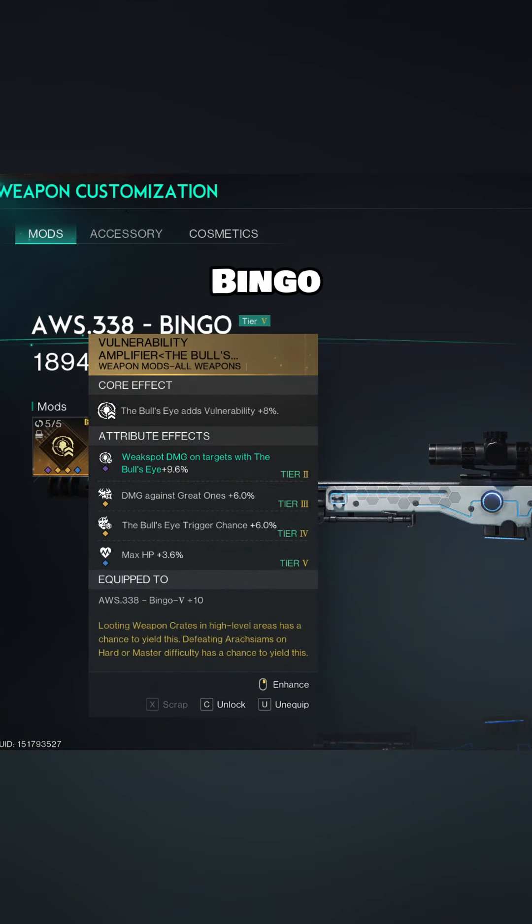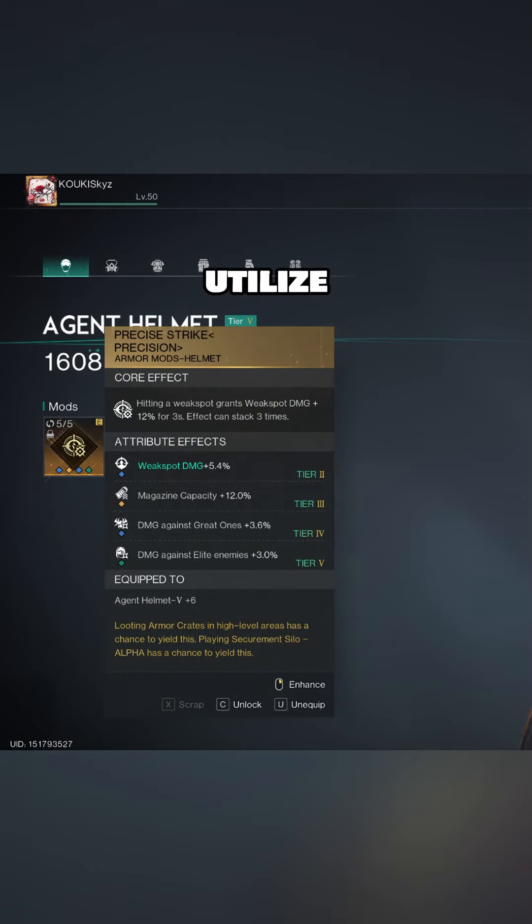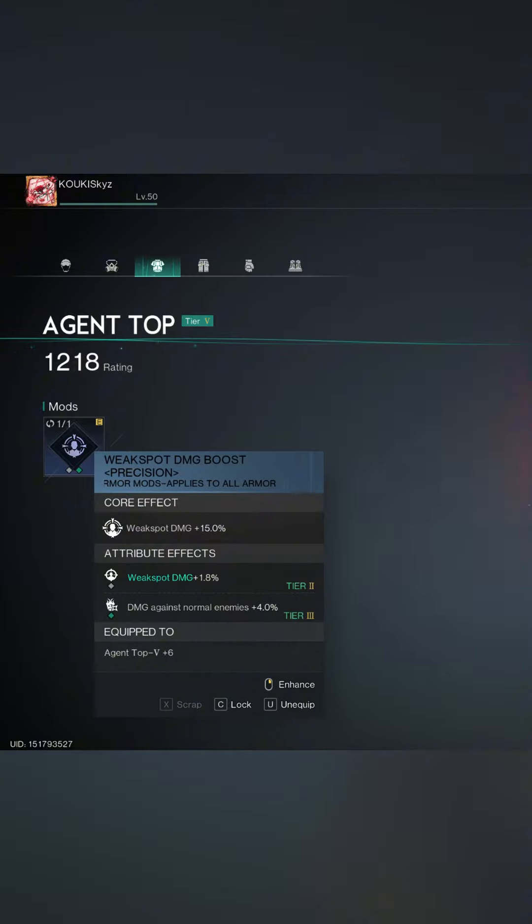For the ASW 338 Bingo Sniper, you really want to focus on using mods that utilize weak spot damage increase and anything that'll help you increase damage with ballistic headframes.